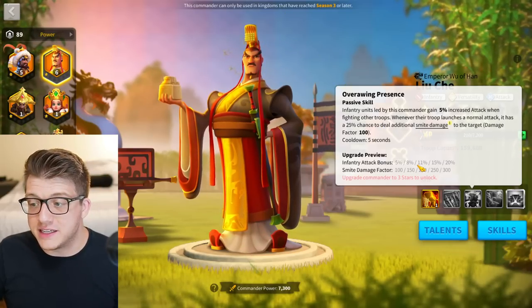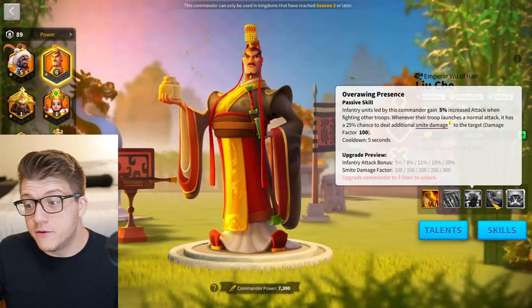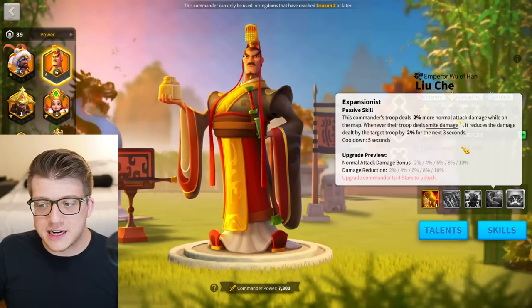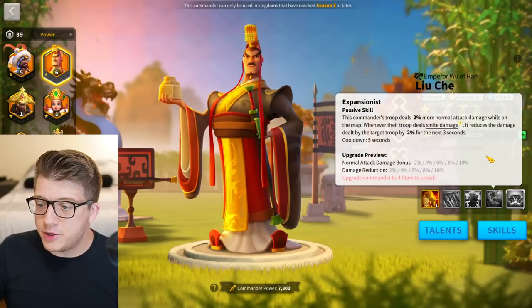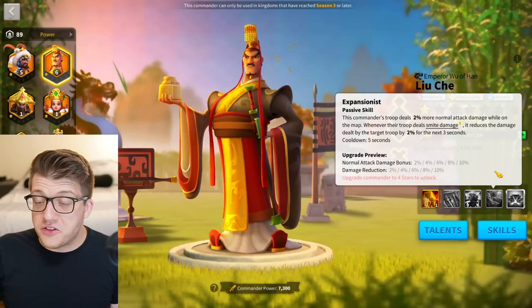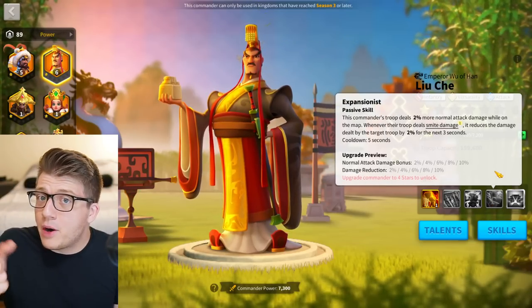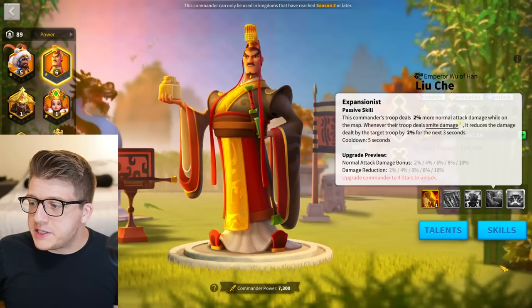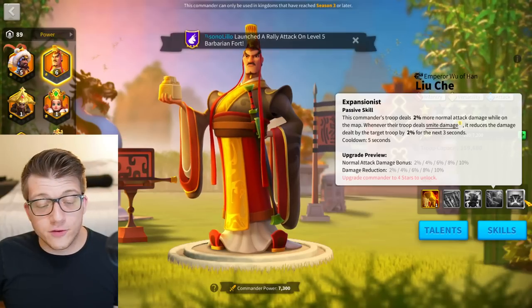The third skill at one point still gives 5% infantry attack and a 25% chance to deal 100 smite damage. The fourth skill at one gives 2% more normal attack damage and when you deal smite damage you reduce the target's damage dealt by 2% — not crazy but a nice bonus just for unlocking it. Should you expertise Luce? Yes — eventually expertise him, but at 5511 he performs pretty well.